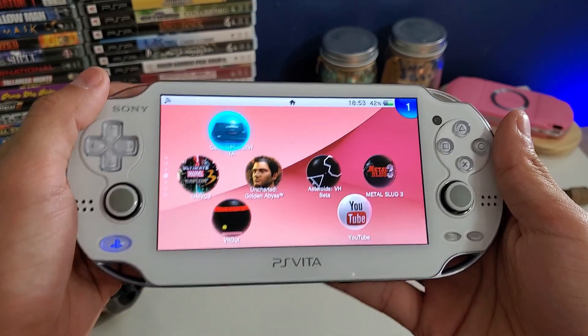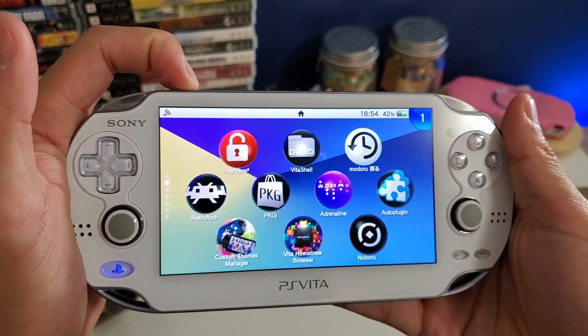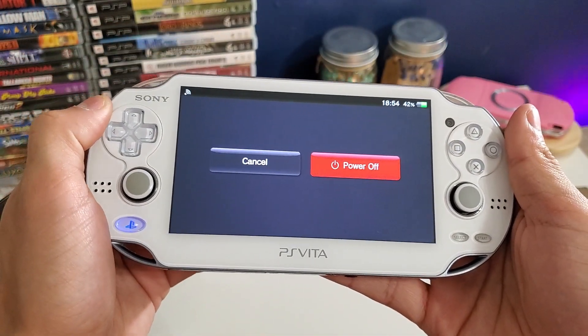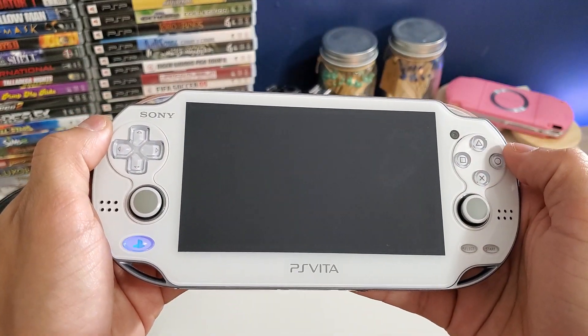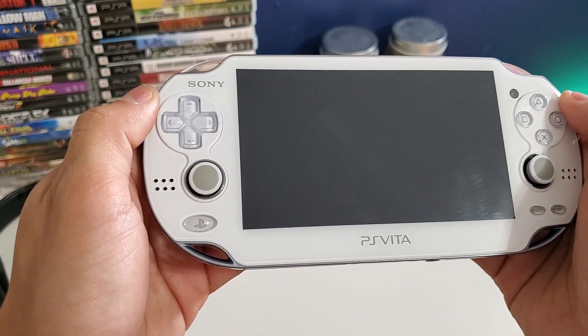First thing we're going to do is power it down. What you want to do is hold the power button for 2 seconds and our options are cancel and power off. We want to hit power off and we're going to wait until that blinking PS button turns off.